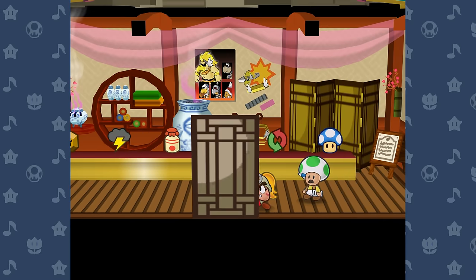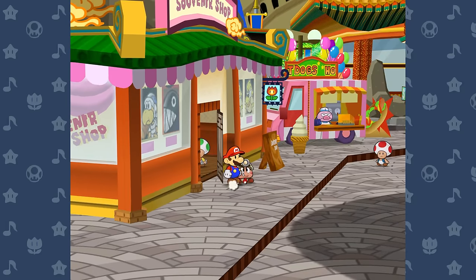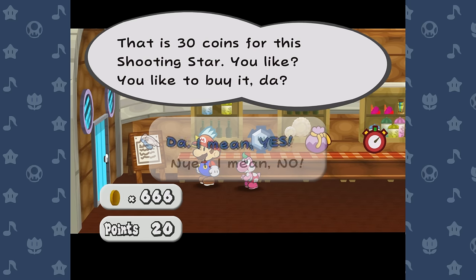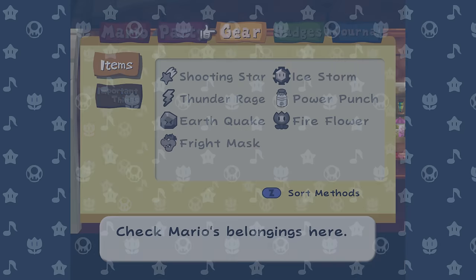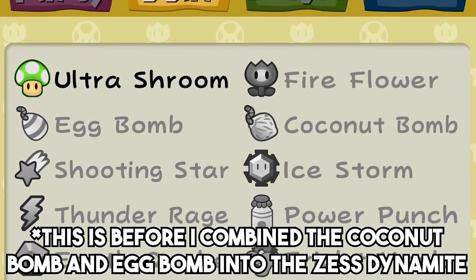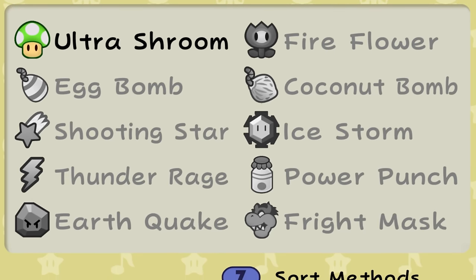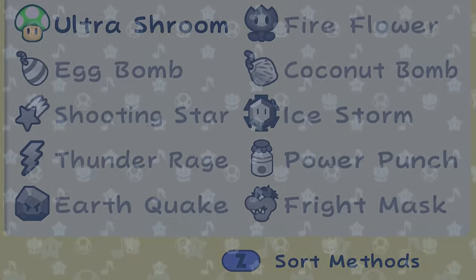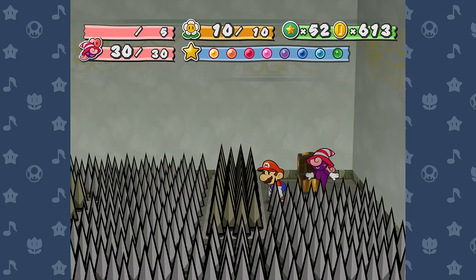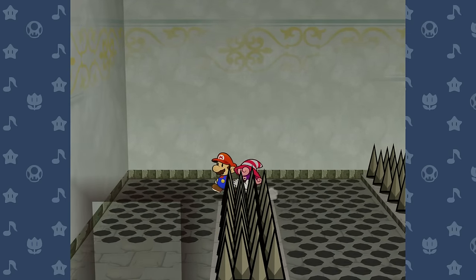The other major prep I had to do was fill out my inventory. I mostly wanted to bring items that attacked groups of enemies, as these all pierced defense and give me way more bang for my buck with my limited item slots. I won't have the strange sack until floor 50, and I'm definitely not going to leave and re-enter the pit, so I have 10 slots to work with. I decided to bring a Fire Flower, an Earthquake, a Thunder Rage, a Shooting Star, a Zest Dynamite, a Fright Mask, an Ice Storm, a Power Punch, and an Ultra Shroom. I left one open slot to pick up and use whatever random items I might find during the run.